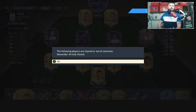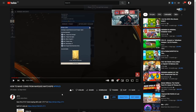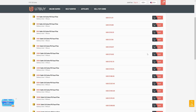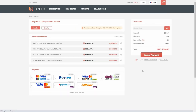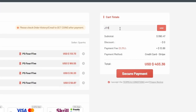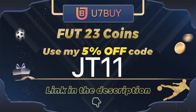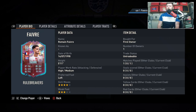What is going on guys, today we are looking at the Leon right mid, that is Romaine Roman. If you want cheap and reliable coins, go over to U7Buy in the description, look at all the coins, go to your purchase, and before you hit checkout make sure you use the discount code JT11 to get five percent off all your FIFA 23 coins.